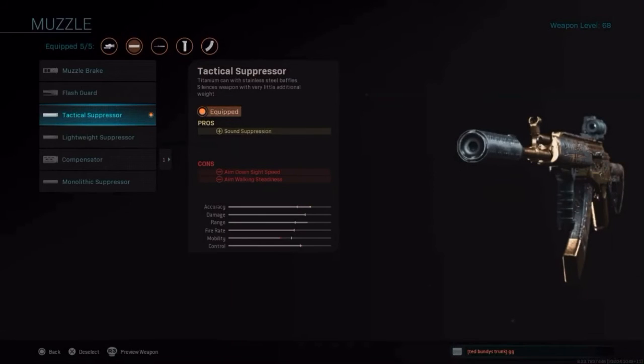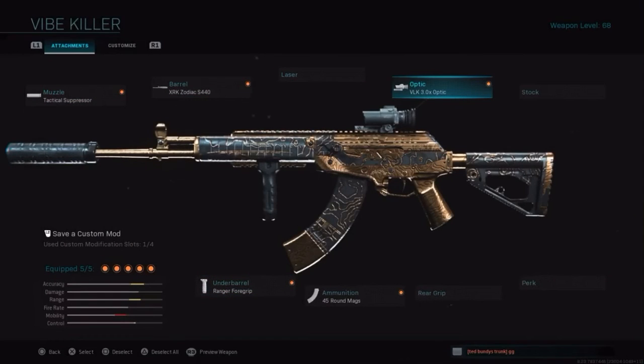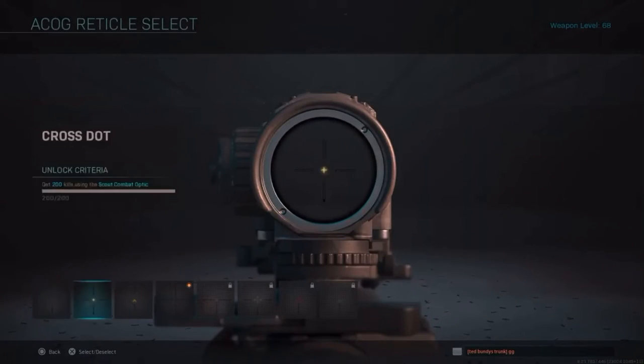That's why I use Tac Laser — I mainly just want the ADS speed. The VoK 3x optic is key to this build; it really helps at long ranges. When the AMAX bounces with its recoil, the iron sights make the red dot move everywhere and it's hard to tell where to hold. But with the VoK optic, the whole crosshair moves and you can use the sides of the reticle to track where to put it on the target. I really like this optic a lot.